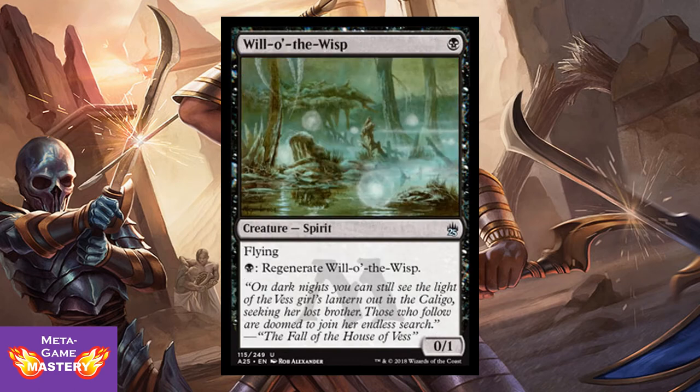Will-o'-the-Wisp, hearkening back to way back in the day. It's 1 black mana for a 0/1 spirit with flying. Pay 1 black to regenerate. This guy just bogs up the board from the get-go — buys you time, and that's super important.